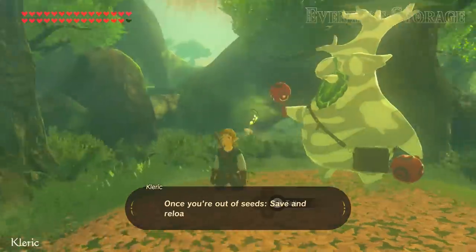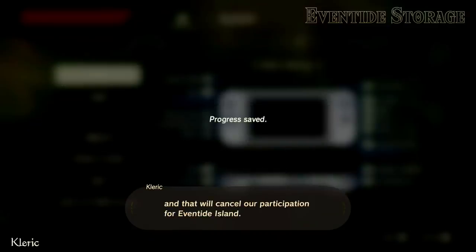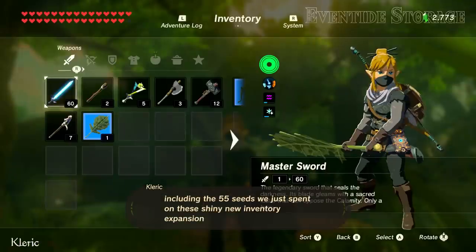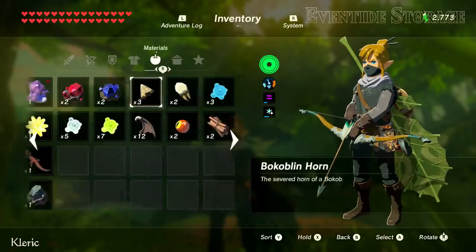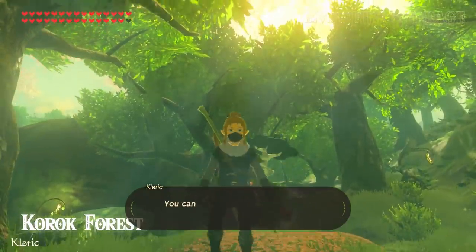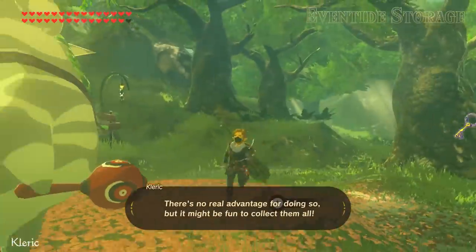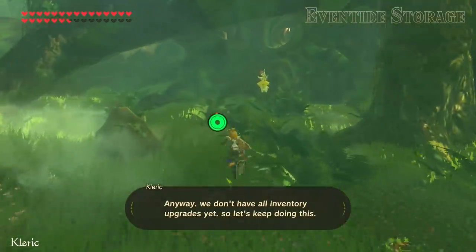Once you're out of seeds, save and reload your game — that will cancel our participation in Eventide Island. This returns our old inventory to us, including the 55 seeds we just spent on these shiny new inventory expansions. We also officially get to keep Hestu's maracas, since we gave those to him while we had the temporary inventory. You can use this exploit to keep any key item you want — there's no real advantage for doing so, but it might be fun to collect them all. Anyway, we don't have all inventory upgrades yet, so let's keep doing this.